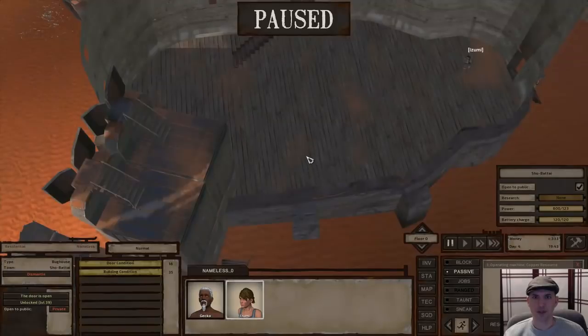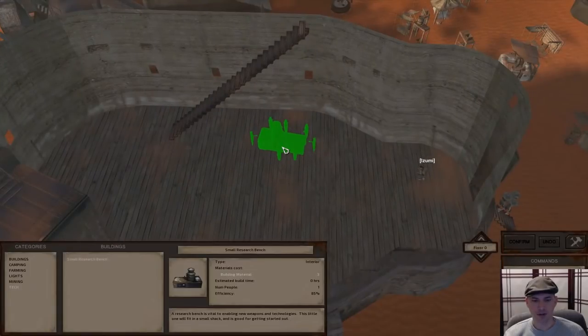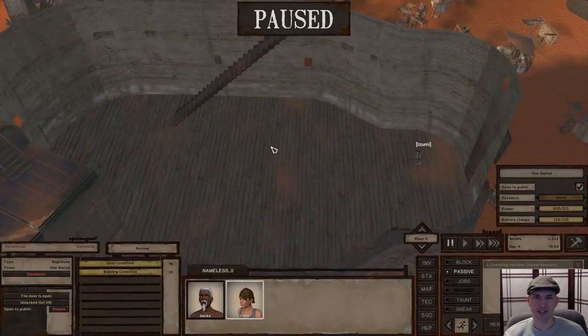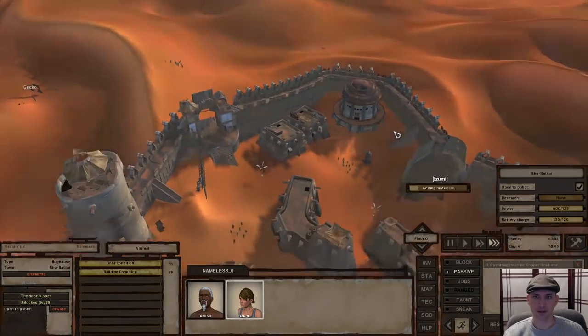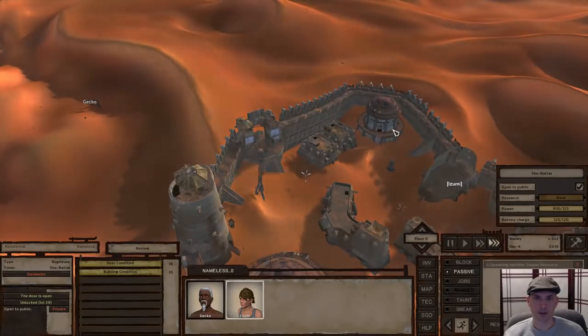I'm going to build our small research bench right over here on the edge — this is just temporary. The very next thing we'll build after the small research bench will be a level two research bench. Once you place the level two research bench, you can upgrade that one all the way to the final one in the game. We do need to upgrade to research level two before we can begin making armor and start making the money.